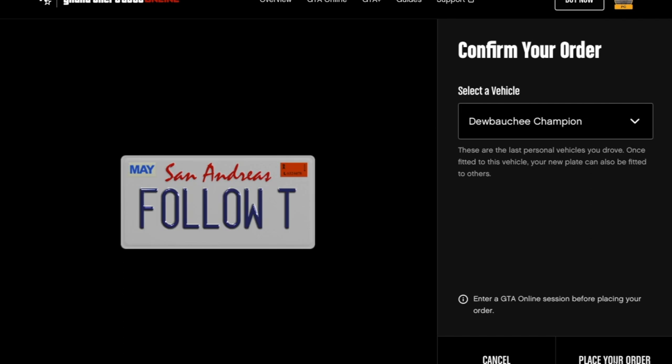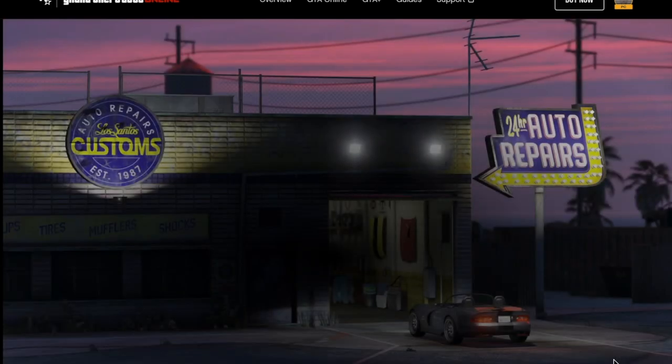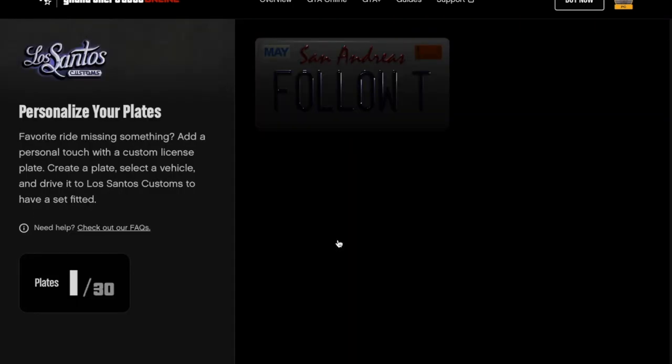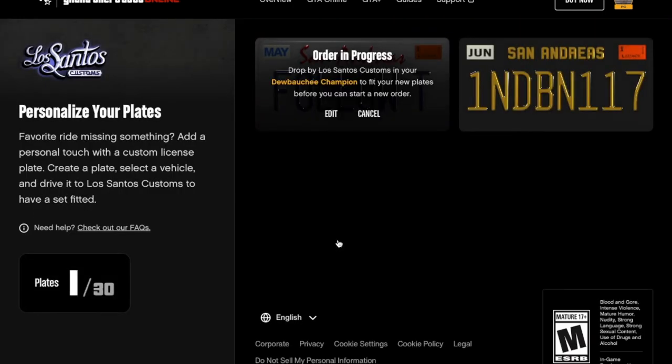So select your vehicle — those are the recent vehicles that you've been in. Don't worry if the one that you want to put it on is not there, because once you have picked up the new licence plate, you can put it on any other car. The Deboche Champion is the one that I want to add it to. Place the order, get the order received, confirmation — and it says drop by Los Santos Customs in that specific vehicle. You need to go there in that vehicle to collect it. It's more painful than it needs to be.